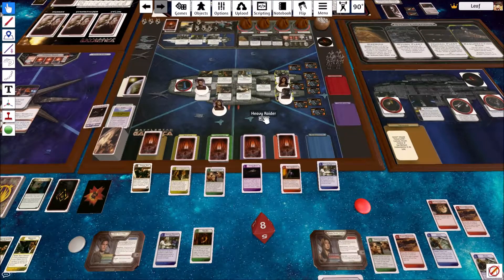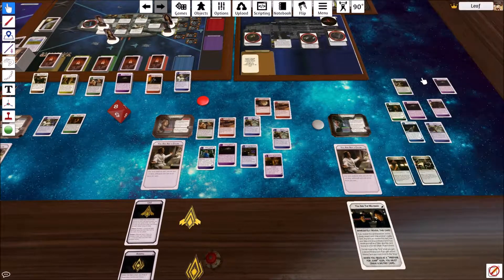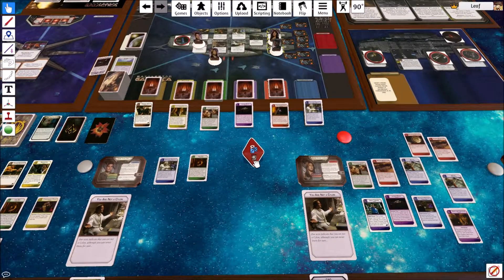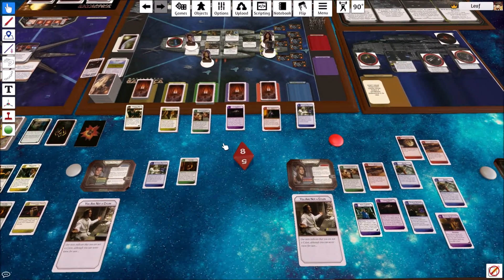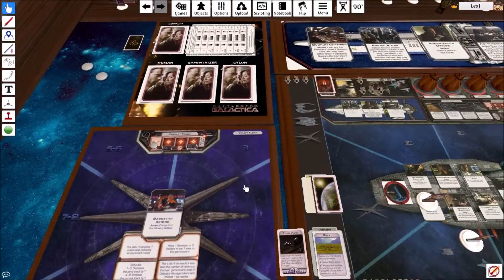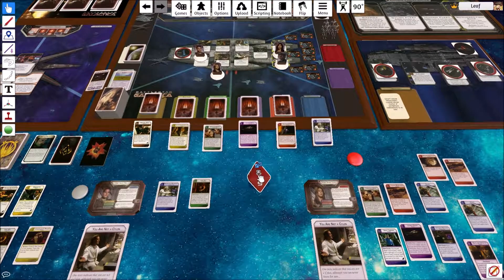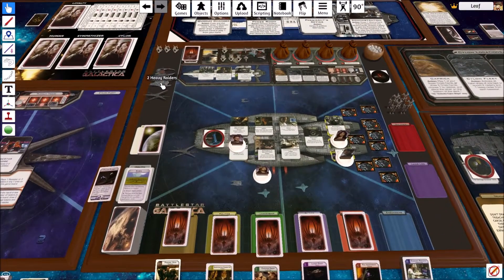We're going to activate this viper here and use it to attack that heavy raider. I don't think anyone has anything to help with that. 7 and 8 will destroy a heavy raider. For those wondering where I'm getting these numbers, it's in the rule books. Each rule book will include a new chart if they change anything, and I believe Daybreak has the entire combat summary. Rolled a 7, so that heavy raider's gone.